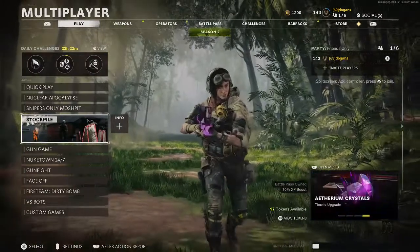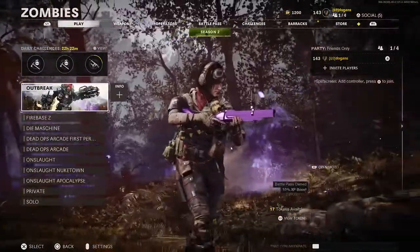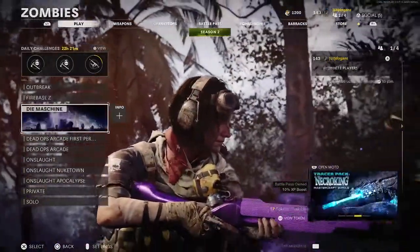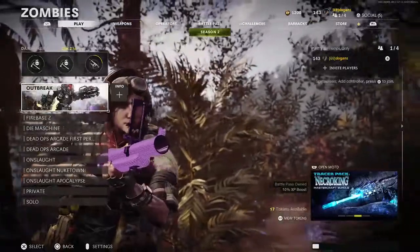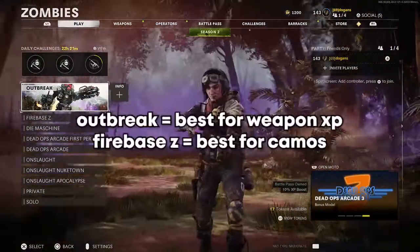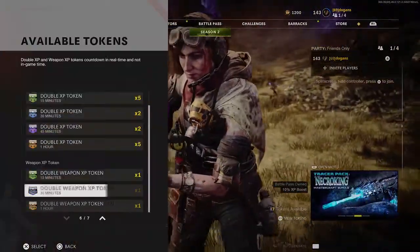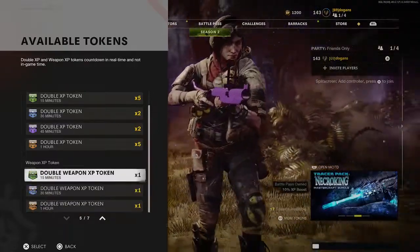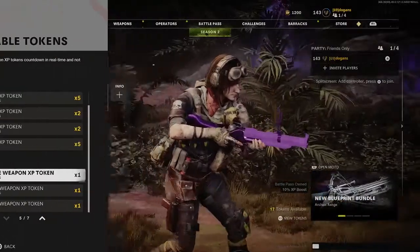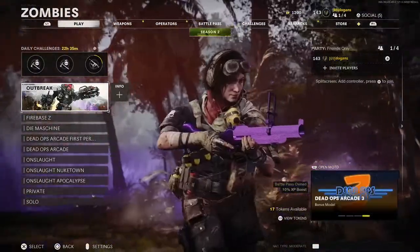If you don't want to play multiplayer and want to do all this through zombies, just play Outbreak, Firebase Z, or Die Machine — it really doesn't matter. There's no real way to level up super quick, but if you want the most XP, pop a double XP token. Just use them wisely because they count down even when you're in the menus.